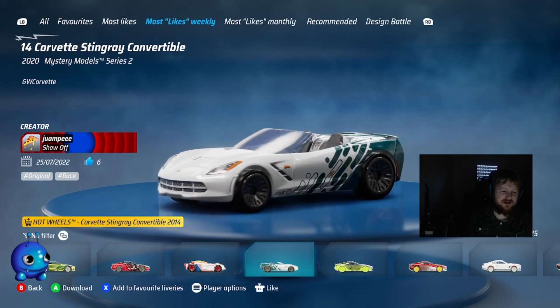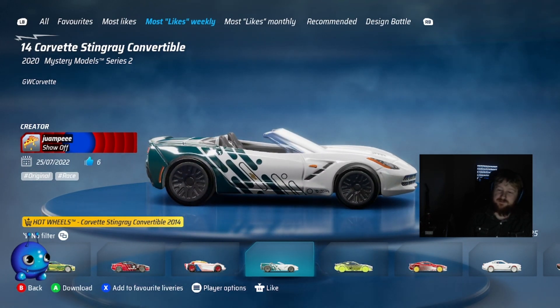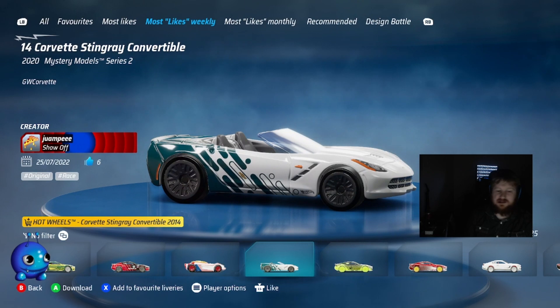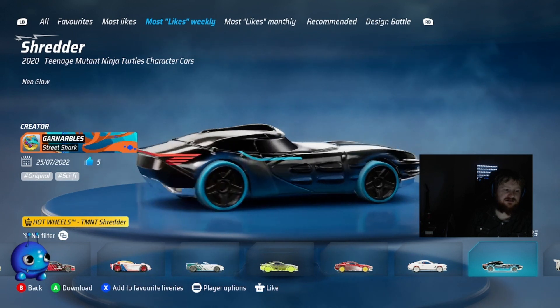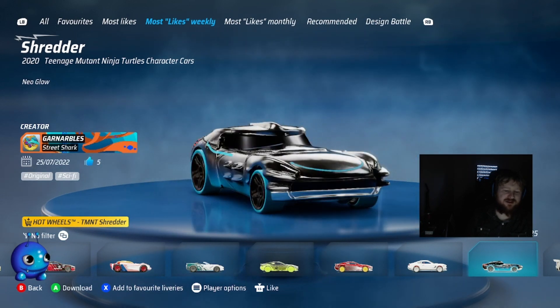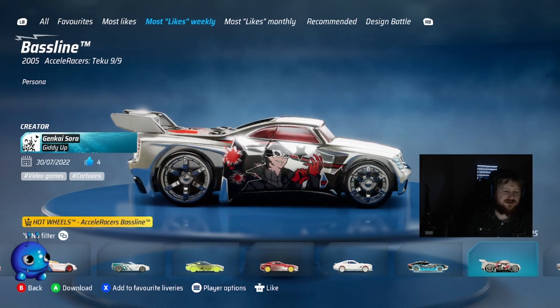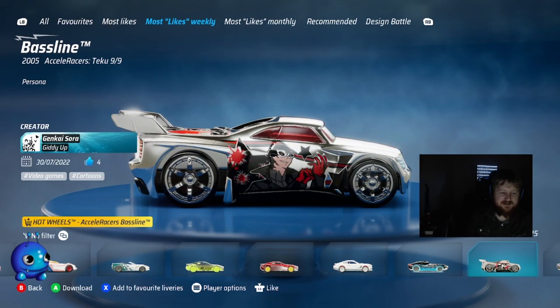This one looks very similar to the design they're using for Riptide Stripes — it's just a bit more green than blue, very similar to their recent design for their last race. Oh, Carnival's with a Neostorm Shredder — that's cool. I'm not a Persona fan, but I know there's a lot of Persona fans out there and they're going to like this one.